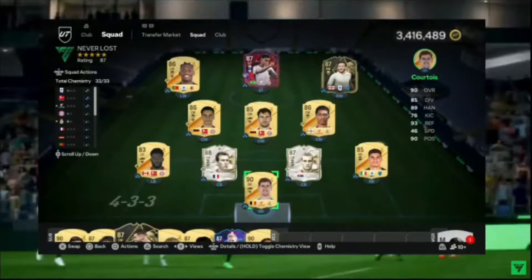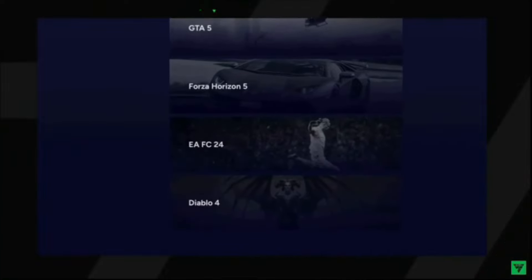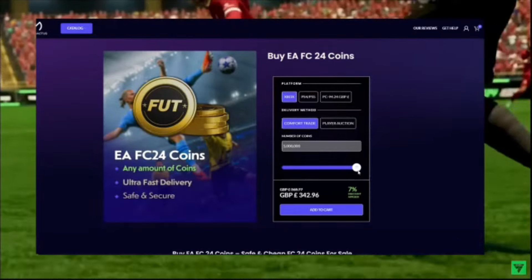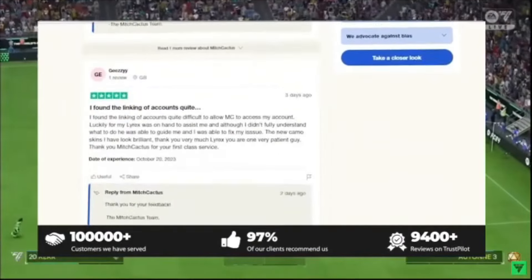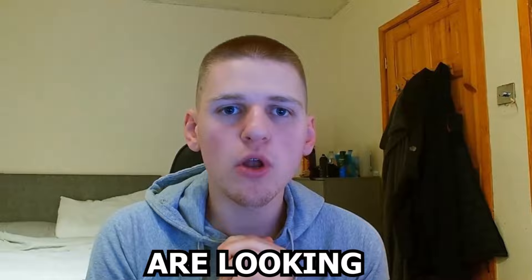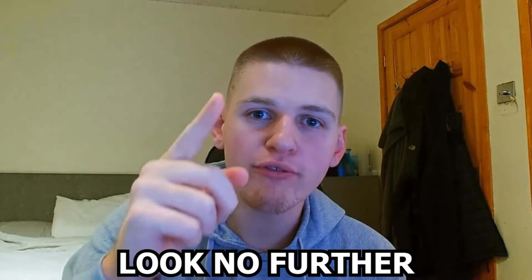If you're wanting the best team in FC24 and millions of coins on your account, make sure to head over to MitchCactus.com for the cheapest and most reliable FC24 coins on the market. Mitch Cactus also have over 10,000 verified reviews from their customers, so be sure to use code ITSKING at checkout for an extra 5% off.